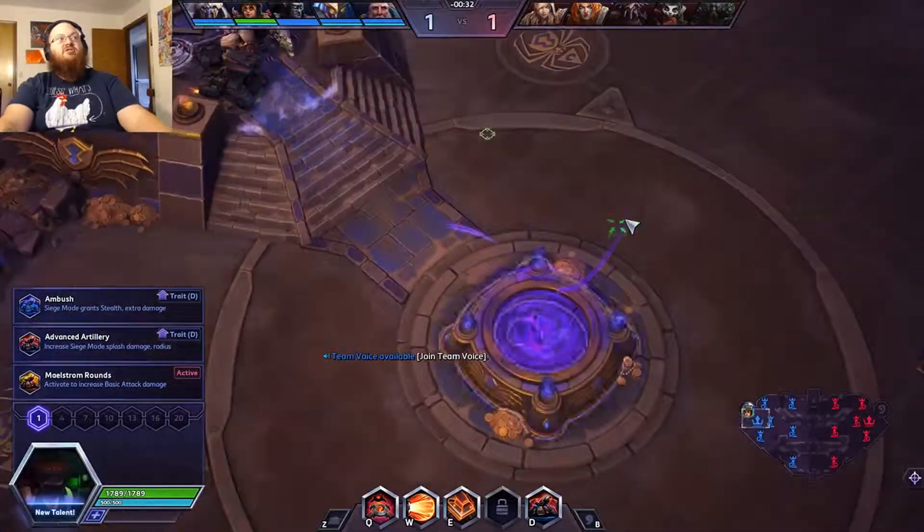For my level 7 talent I'm going to go Hover so that I have mobility while I'm in siege mode. Okay, we're gonna get out of this — wait up and then get out of there. There we go, so now I'm not completely immobile. This is rough — we're gonna drop that right there and then peace out.